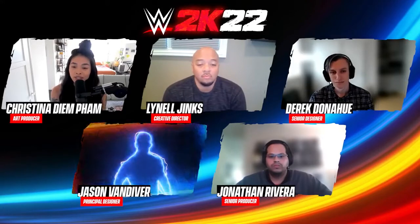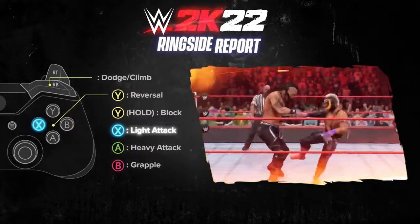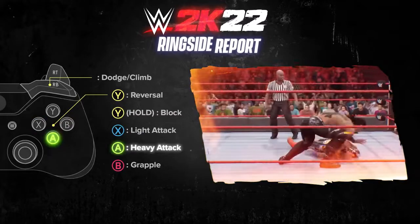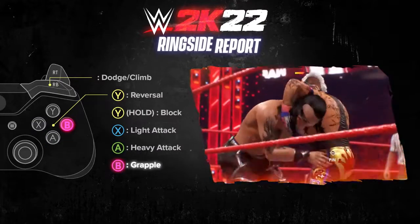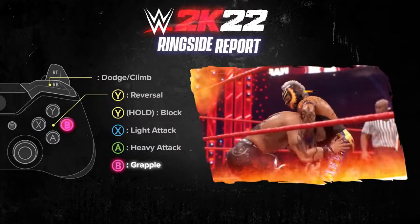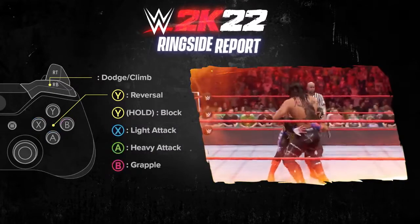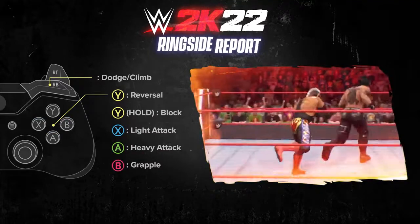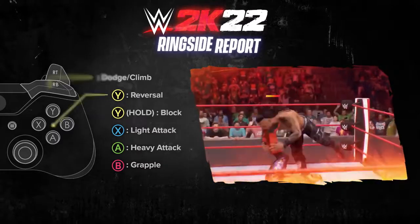You've mentioned new controls and mechanics. Combat itself is centered around three inputs: light attacks, heavy attacks, and grapples. Light attacks are your quick strikes — the fastest attacks in the game. Heavy attacks are like strong strikes from previous years — bigger, slower, but they deal more damage. Grapples are where some of the bigger changes come into play. You press the grapple button once to lock up with your opponent, but then from there you can press light or heavy for your light and heavy grapples. There's also Irish whips, drag, carry — all of those things come from the grapple state, so once you grapple your opponent, a lot of possibilities open up.